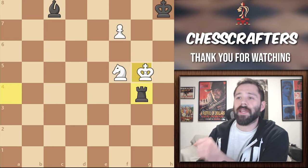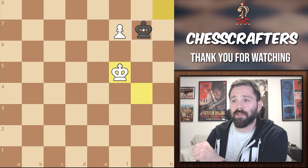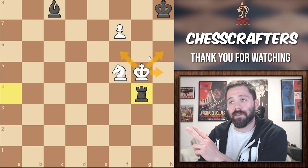Now again, we can't take it because black's bishop would take the knight with a check, allowing black to move king to g7 and stop the promotion. Once more, White has three possible moves here: f6, h5, or h6. So what's the correct move now? Can you spot it this time?